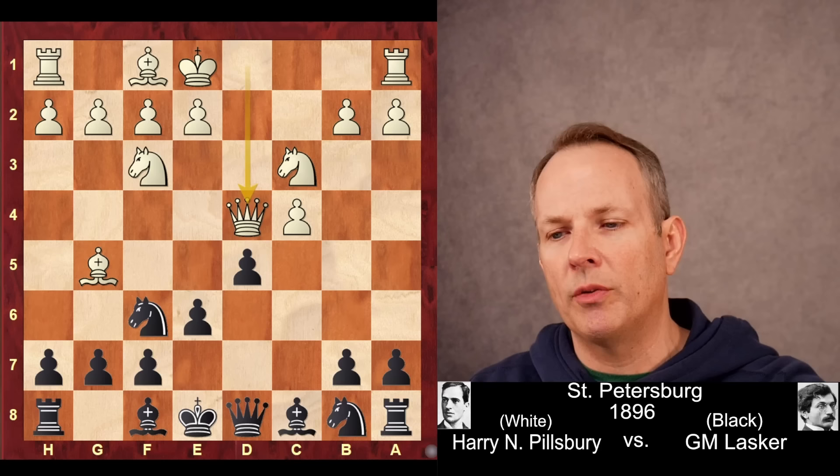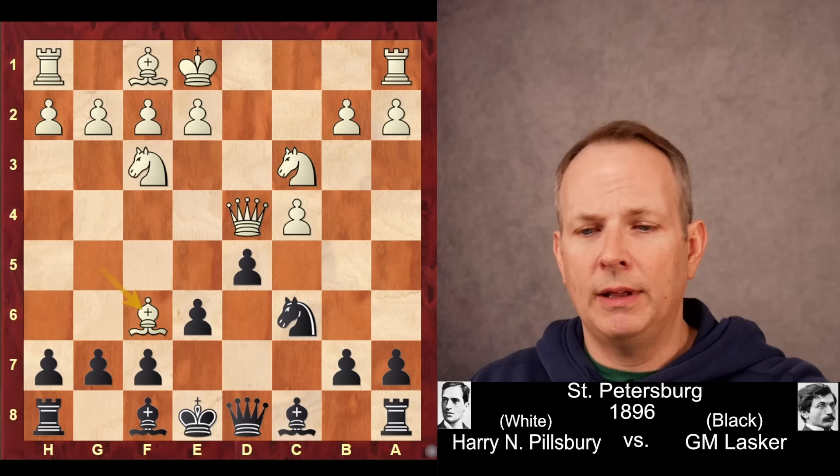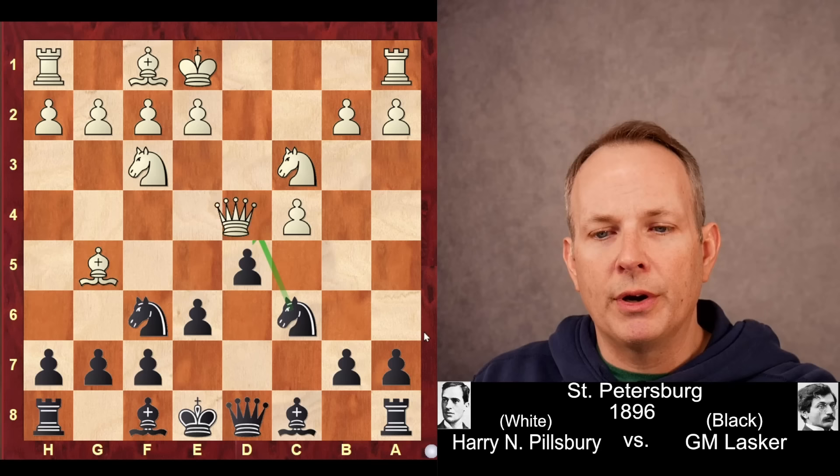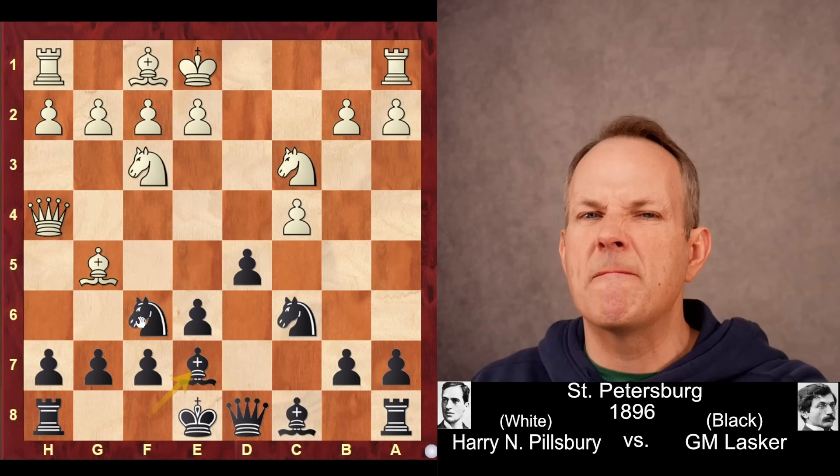Knight to c6 gains a tempo against the Queen, and the Queen goes to h4. Today, the move Bishop takes f6 is preferred, and that just seems to lead to equality. Black's threatening the white Queen, but white's threatening the black Queen. But instead, Harry Nelson Pillsbury plays Queen to h4. He's built a lot of pressure on this f6 knight, so Lasker has to do something about that, and he plays Bishop to e7 to relieve that pressure. Here, Pillsbury chooses a very aggressive line of play.